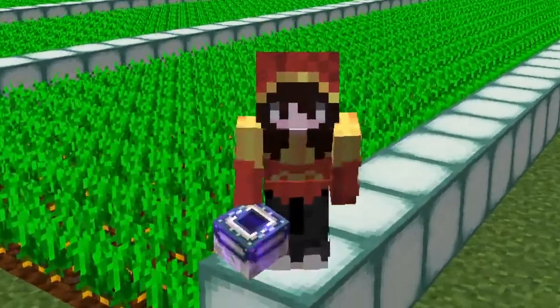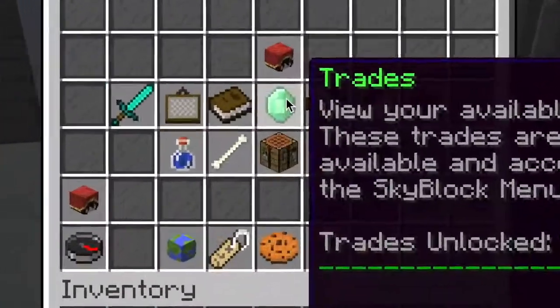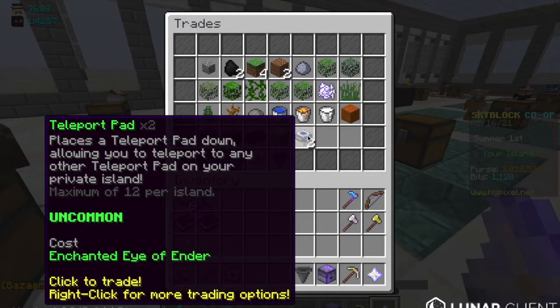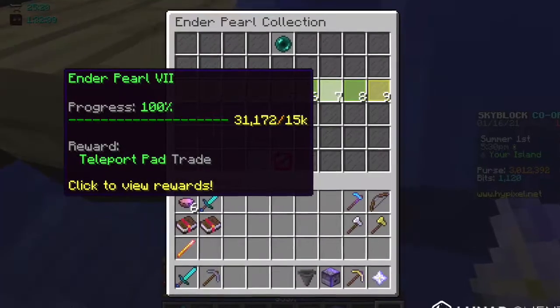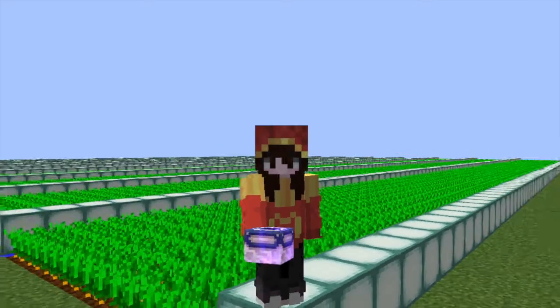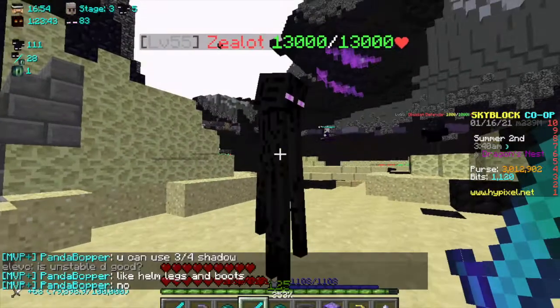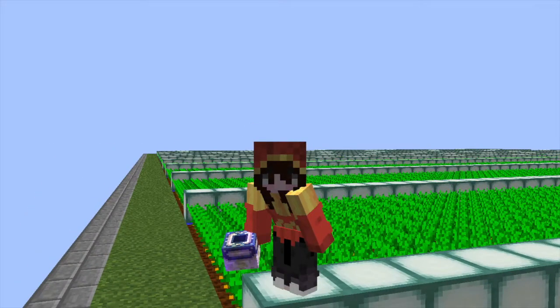Item number 1: Teleport Pads. Teleport pads are really easy to craft. In order to get a set of teleport pads, use your nether star to go to the trade menu, then click to trade an enchanted eye of ender for a set of teleport pads in return. You unlock the teleport pad trade in enderman collection 7 after killing 15,000 endermen. I suggest either zealot grinding or placing down an enderman minion with a super compactor on it.